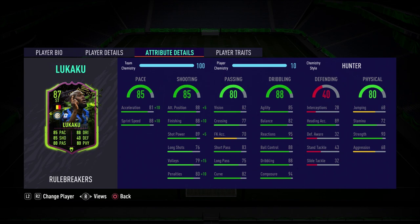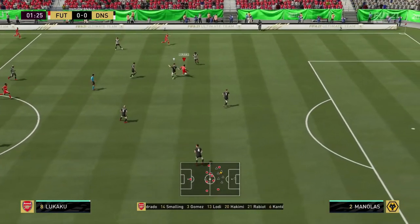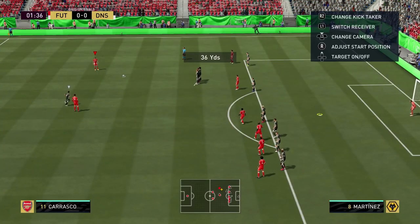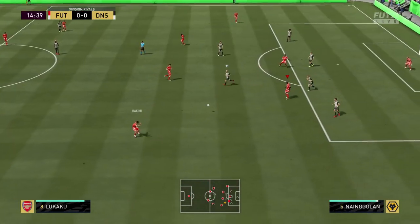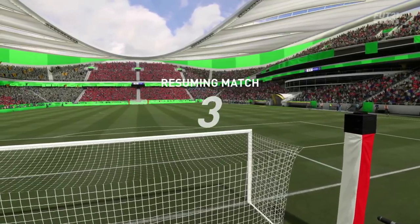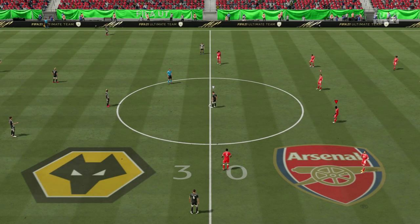Game number one — we are up against a full Serie A side with Lichtsteiner and Manolas in the back line, so those are the two we're going to be trying to beat with Lukaku. He looks huge in game — he's a real presence. He's immediately getting wiped out but he looks big. We try to get in behind, Lukaku on the turn holds off his man and hits the finesse — just denied at the right moment by Milinkovic-Savic. At the break we are 3-0 down and need a big second half.